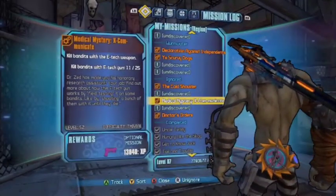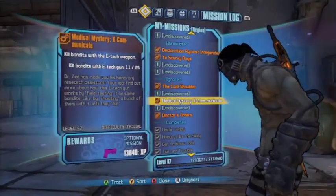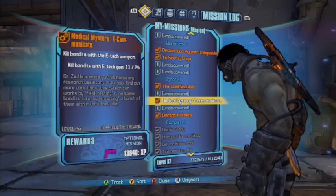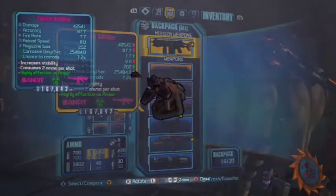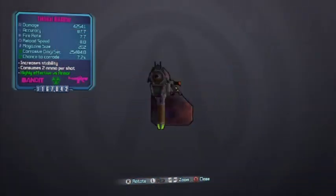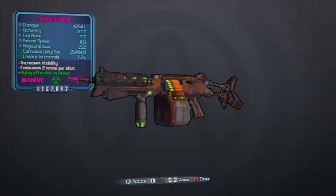Now this mission is easy enough in Normal Mode and True Vault Hunter Mode, but I always find that it really annoys me in Ultimate Vault Hunter Mode when they just don't die from this gun. I don't mind the gun but it can be kind of crappy when you've got a group of enemies.